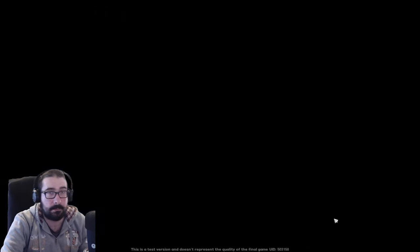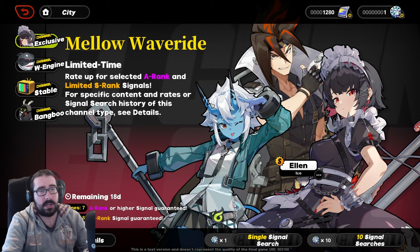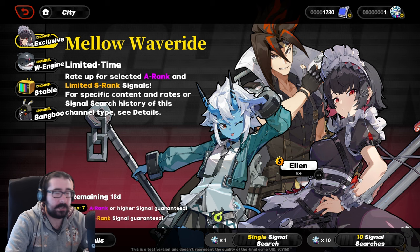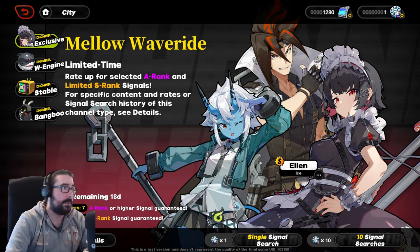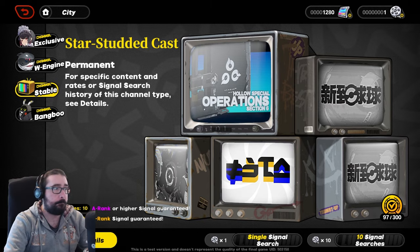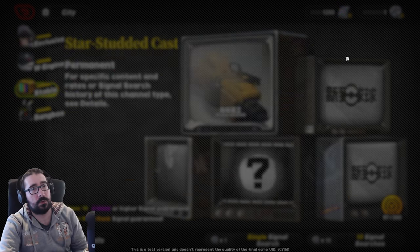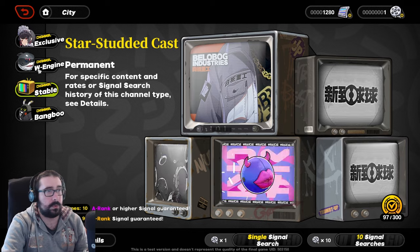First of all, let's start with the signal search, which is the banners. In this panel we see the premium banner, which is going to be exactly like HSR and Genshin — it's 90 pity with 50/50. I don't know if you can fail the 50/50 to a weapon on the premium banner because it didn't happen to me — I won my 50/50. But on the standard banner, you can fail the 50/50 to a weapon, because that's what happened to me when I got a lucky SSR and got Hellfire Gears — a weapon — instead of a character.